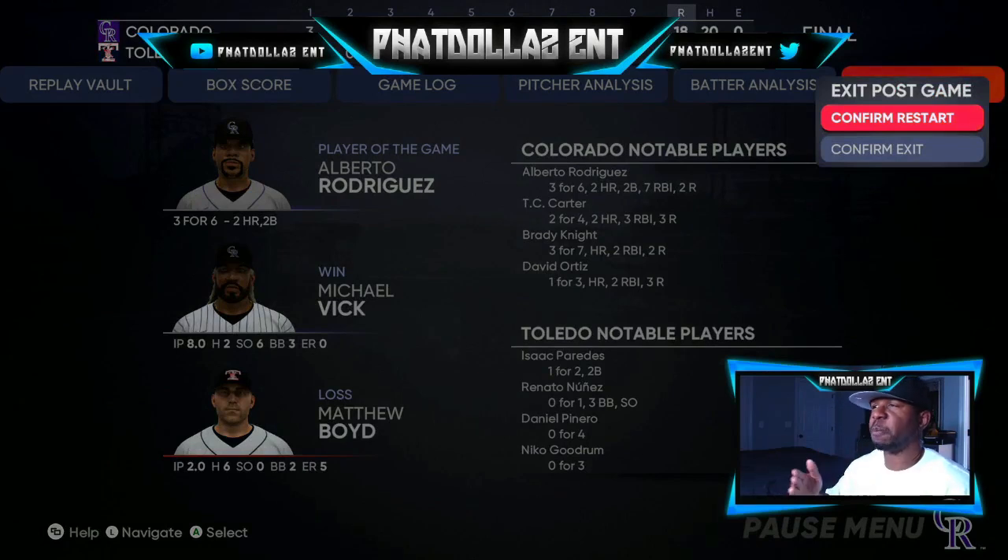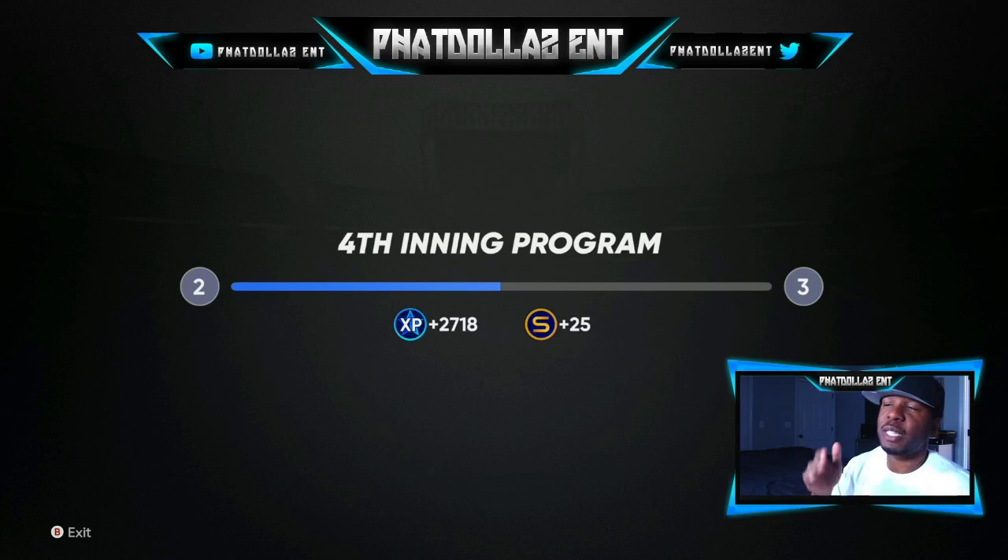You can go right here to Confirm Restart and stack your XP. I usually like to do five or six games to get that 17,000 to 20,000 XP at one time — that's about 25 to 30 minutes, compared to the intentional walk which is going to be 40 minutes minimum to an hour for about 17,000 to 25,000 XP. We got 2,718 XP right there in just over six minutes. A lot of people have been putting up their rosters and getting 24, 35, 24 — that extra 300 boost is going to help you get closer to 3,000.